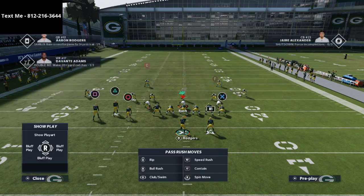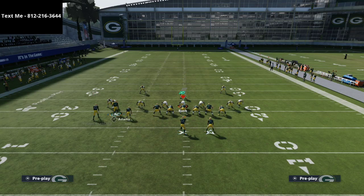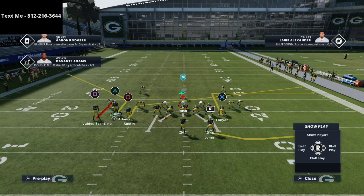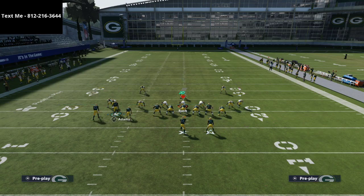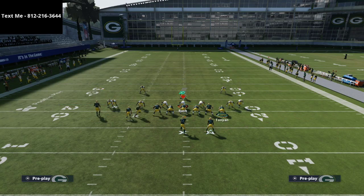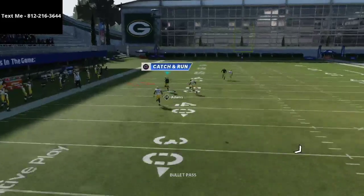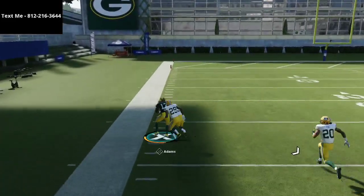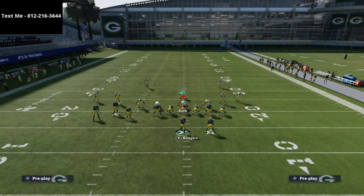Another thing you can do — especially against shaded coverage with purple zones — is you can put Tavon Austin on a slant, put Valdes-Scantling on a streak, take the tight end and put him on a delay drag, and put the running back on a block and release route. The reason is you now give yourself a chance to burn the press over the top on the left side. Davante Adams will literally just roast man coverage again because of that motion — now you've got him beat on both sides.